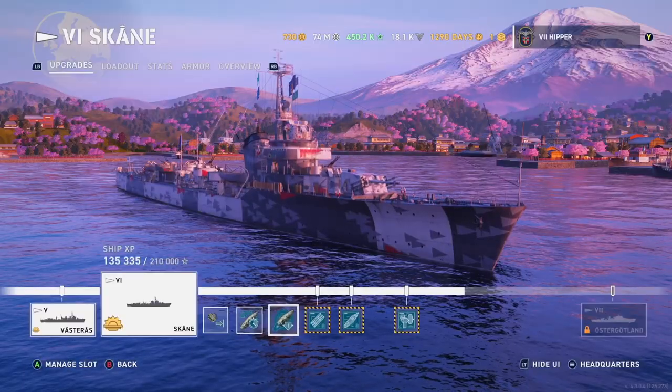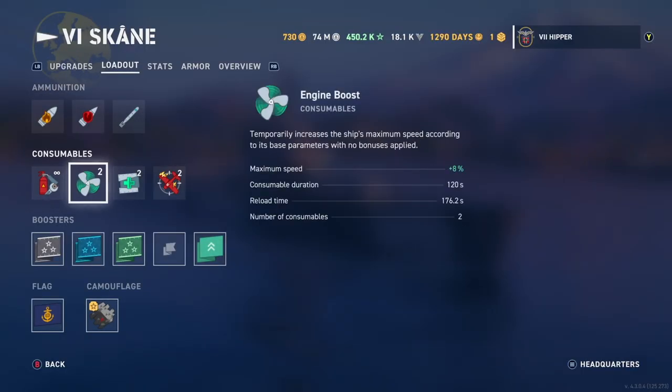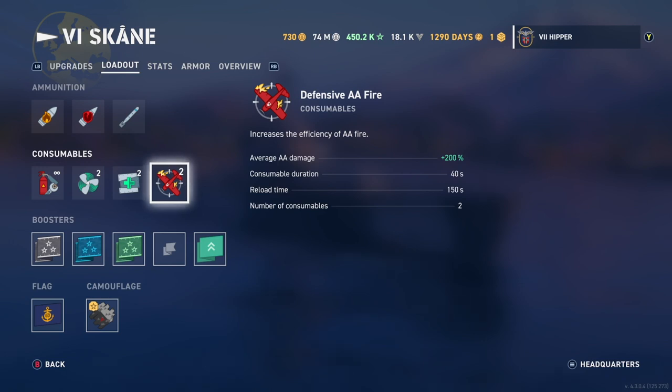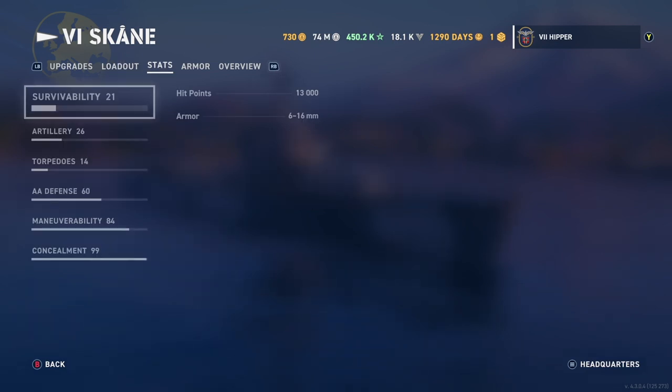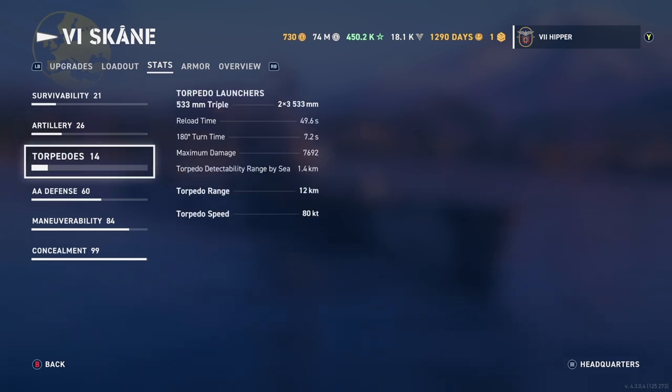So AA in the first slot, then rudder, and obviously concealment. We've got two speed boosts, two heals, and two defensive AA fires. I can tell you that the defensive AA is actually not that good compared to something like the tier 7 — the name escapes me right now, but the Dutch DD.